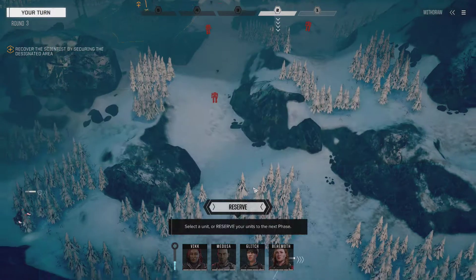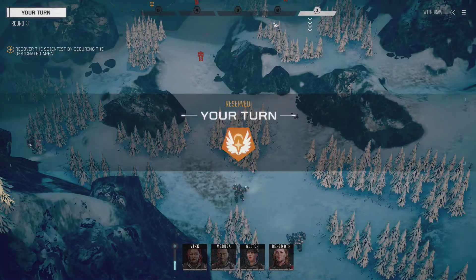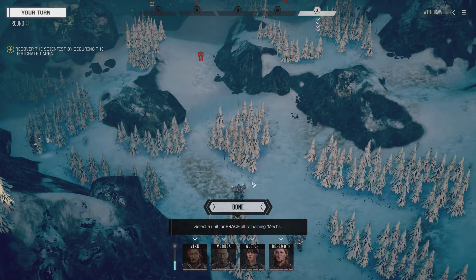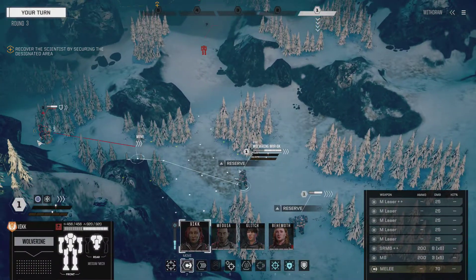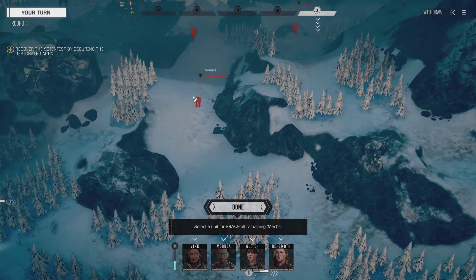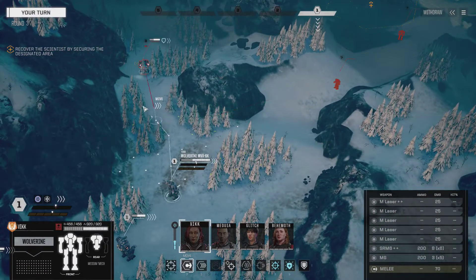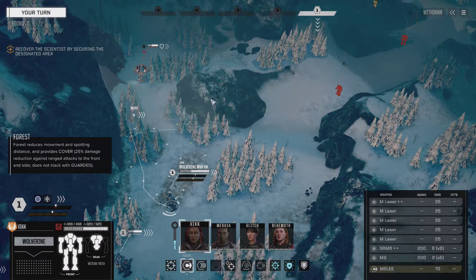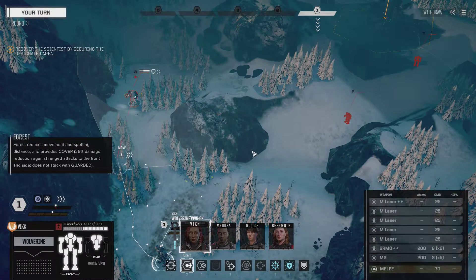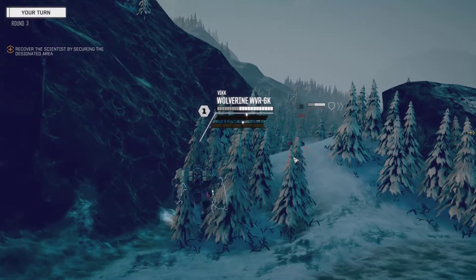Got a lot of forest, which is going to be great. This should be a simple mission, but you never know. I'm going to reserve again. See if they have any heavy mechs. They do not. They do have mediums, though. The wolverine over here has medium, large, medium, small lasers, and a short-range missile of six. And we have a particle cannon up there that I am not very happy with.